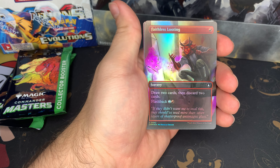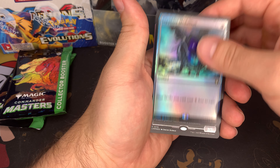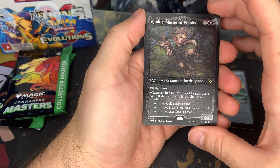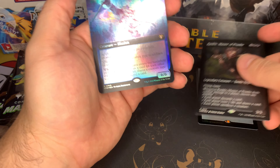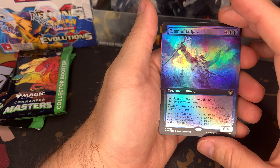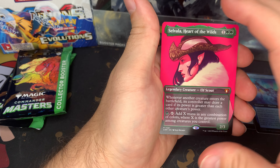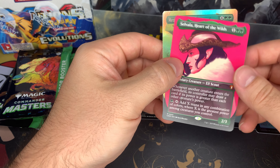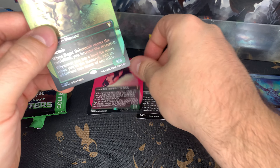Vandalblast, another Faithless Looting — foil this time — Sapphire Medallion, Rankle Master of Pranks, and I believe that's the textured version too, very cool. Titan of Lejara borderless. Savala, Heart of the Wilds — that's the profile art. That's our mythic borderless — that's a pretty good pool.